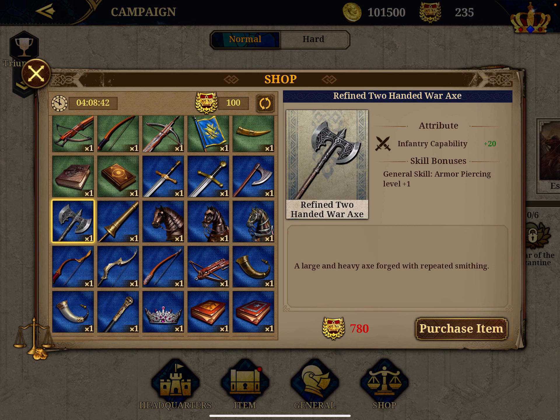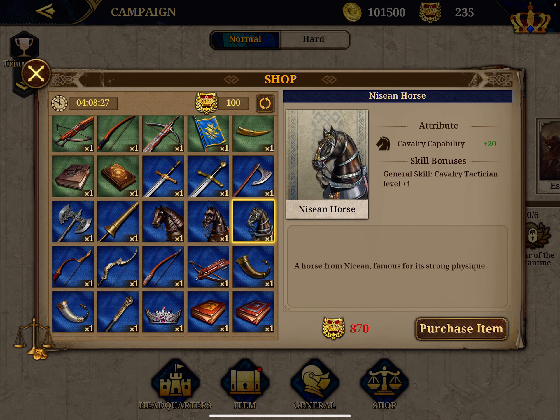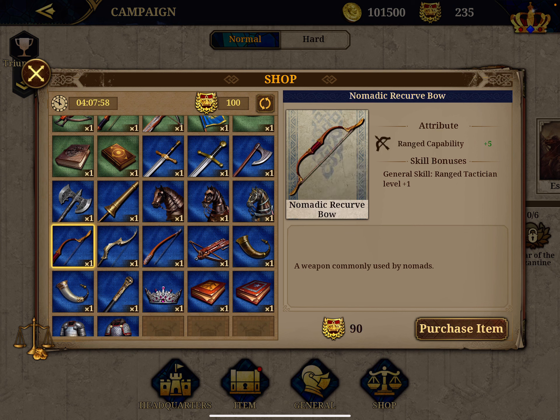The higher tier gives you also plus one on higher skills, because not all skills are the same — some are more appreciated. Same for cavalry: four tiers starting with plus five plus a skill bonus, then plus 10, 15, and plus 20 for the Nisean horse which gives you cavalry tactician level plus one. By the way, I also want to compliment EasyTech for the very thorough historical research — it's very nice to see all these items, kings, generals, weapons, everything with real historical context. Well done.